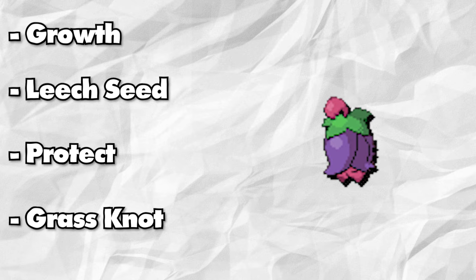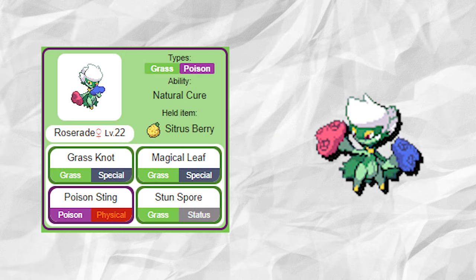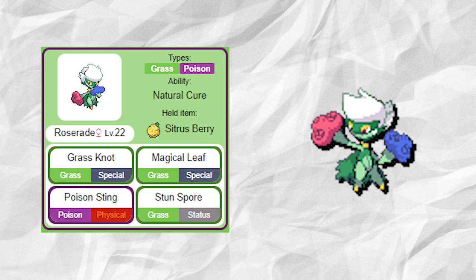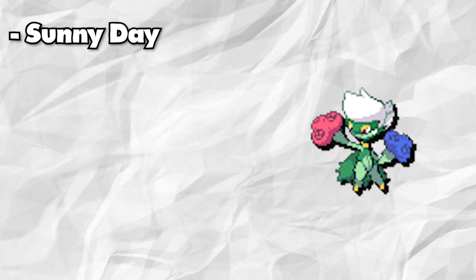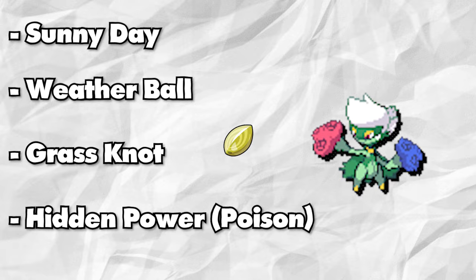Even if Cherrim has a Sitrus Berry for recovery as well. Lastly, we have Gardenia's Ace, Roserade. Roserade's initial moveset of Grass Knot, Stun Spore, Magical Leaf, and Poison Sting has a lot to be desired — especially due to Poison Sting. I just don't understand why Game Freak decided that was a good idea. Anyway, Roserade now has the moves Sunny Day, Weather Ball, Grass Knot, and Venoshock while holding a Miracle Seed for more power.